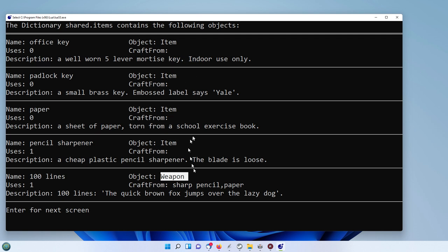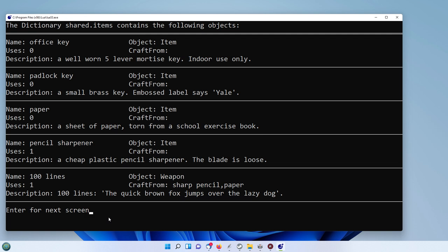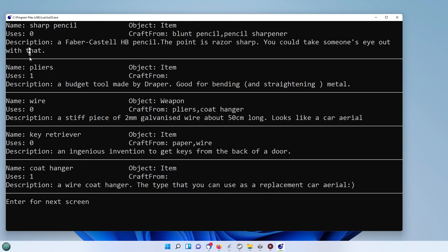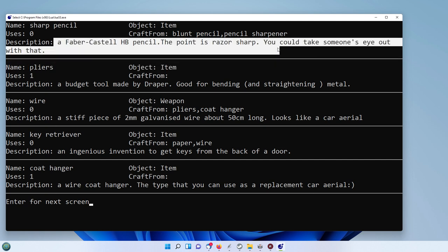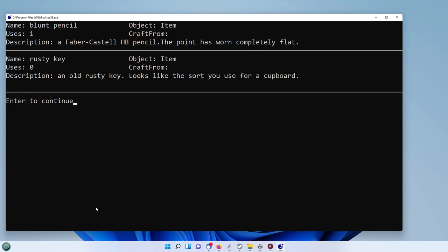What they're made from — this one is made from a sharp pencil and paper, and that will produce the 100 lines. The description is on a line on its own now, so if it's a very long description it will still display properly. Here's a long description — that takes up two lines. Those are the items, and again we've got a weapon here which is the wire. That's the final two items there.